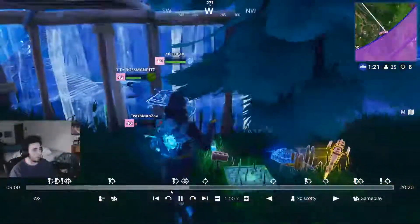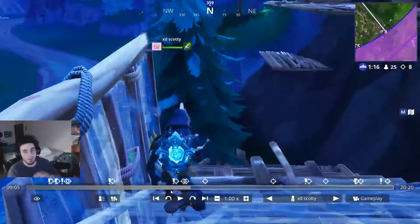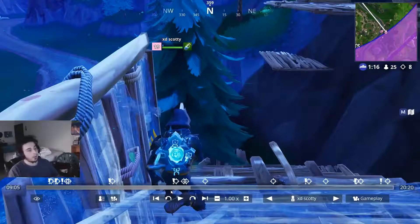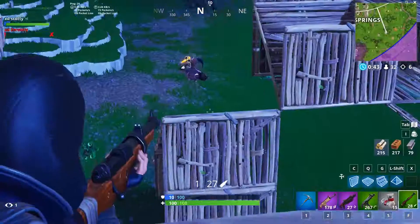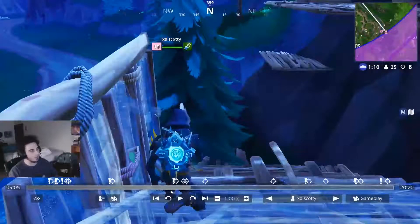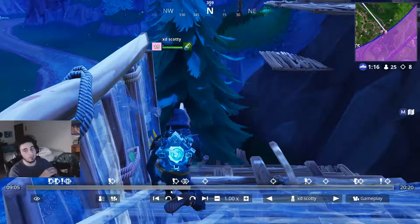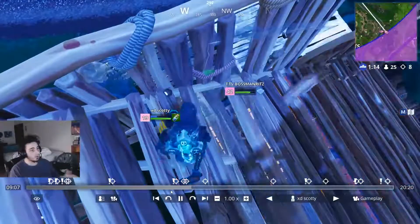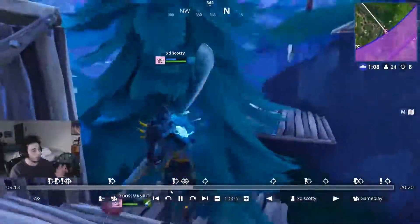Going down here, this guy's just waiting for me — I think he was trying to heal. I calm down, build up, gain the high ground. This is something you're going to hear me say a lot: high ground. In every fight in Fortnite you need high ground. High ground is good in every game — Overwatch, PUBG, Fortnite, Minecraft. In Fortnite especially, headshots do so much damage, and when you have high ground you can edit onto people and do so much more. So I literally build on top of this guy and he can't get up to me.